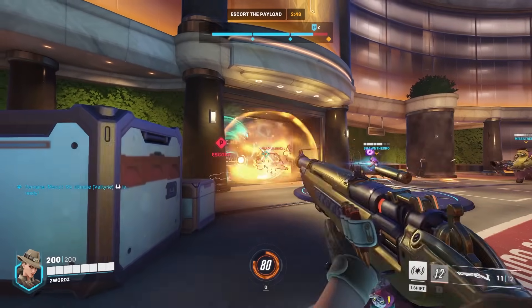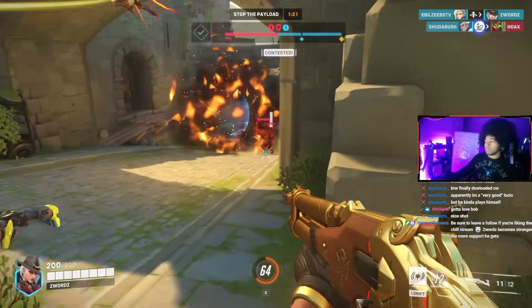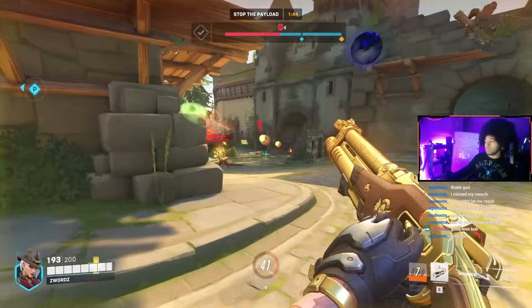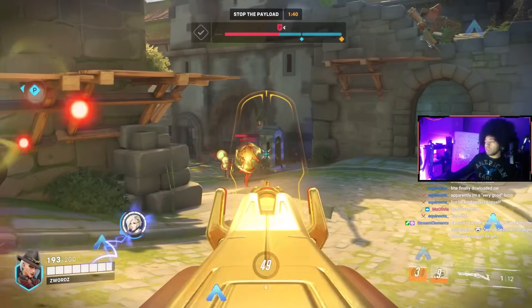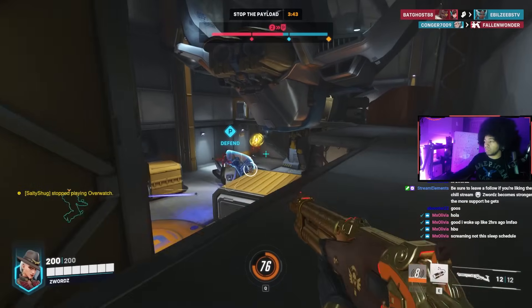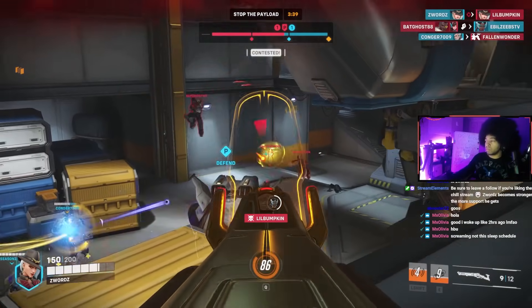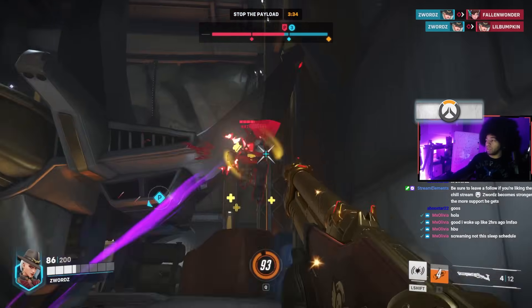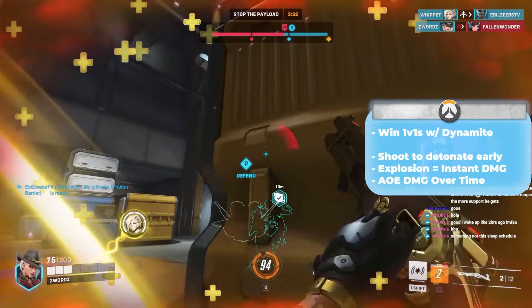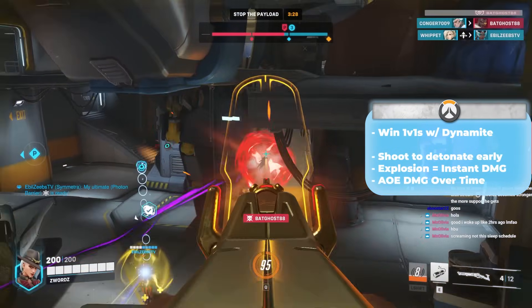When Ash throws out her Dynamite, it's set on a short fuse to explode, or immediately if she shoots it. The center of the explosion does instant damage, but if enemies are still close enough to the threshold of the explosion, they'll be set on fire with damage over time. It's a great ability to throw above a team and detonate early to spread damage to the enemy team, apply pressure, or create opportunities for the team.